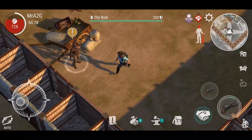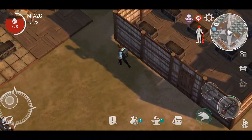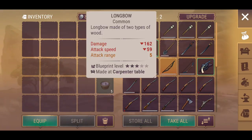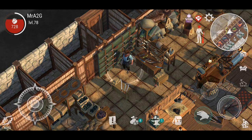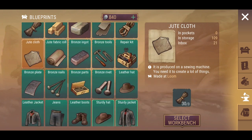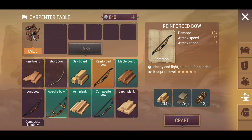Okay, let's go see old Nick. So the quest is: get a reinforced bow, hunt down the wounded deer, then back to old Nick in the saloon. I need a reinforced bow — I might actually have one already. Let me check what I have here. Long bow, composite bow — so what does it take to craft a reinforced bow?